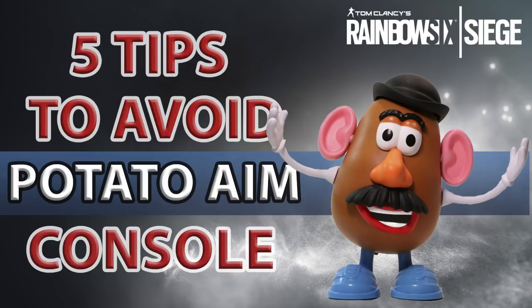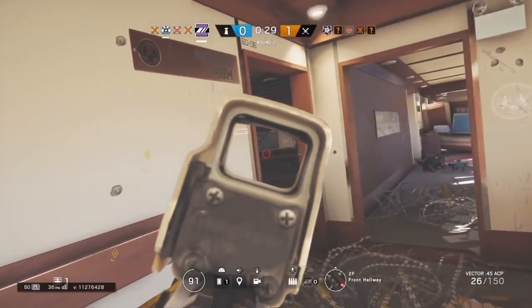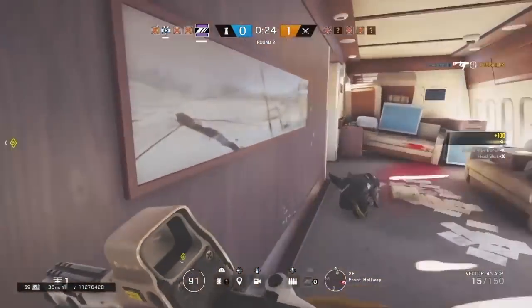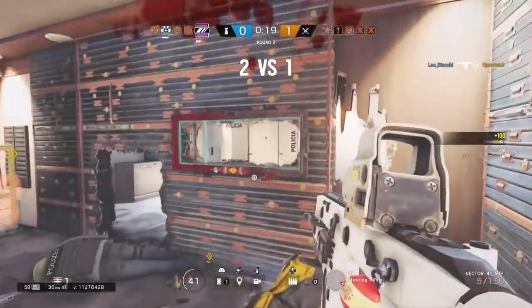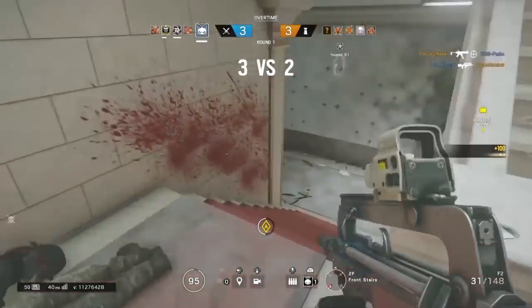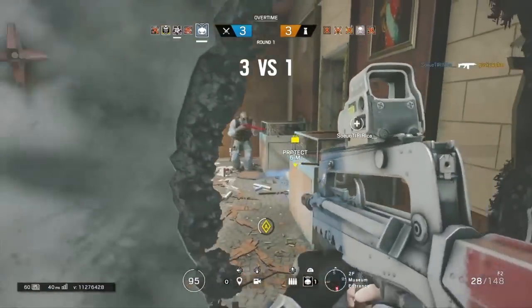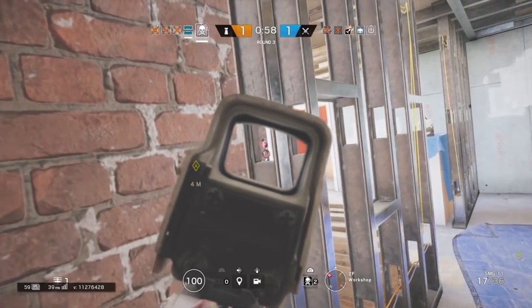Hey, what's up everyone, it's Leo here again. As you guys might have noticed, I'm not an English speaker — I'm from Brazil — but I'll try my best to make another video on Rainbow Six Siege. Today I want to talk about aiming on console. It's way harder than PC due to the analog sticks. I've played this game since the beta on PlayStation 4 and I still struggle with it. I'm not the best player, far from it, but I've improved my skills with some tricks. If you're also struggling with aiming on console, I'll give you five tips to avoid potato aim.